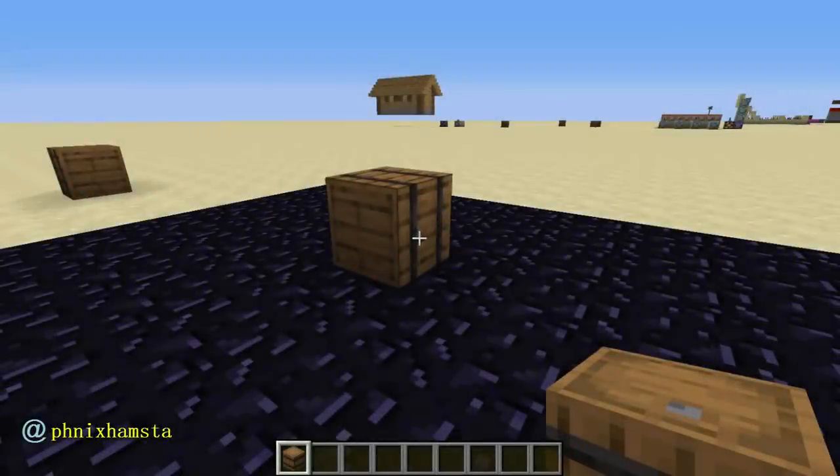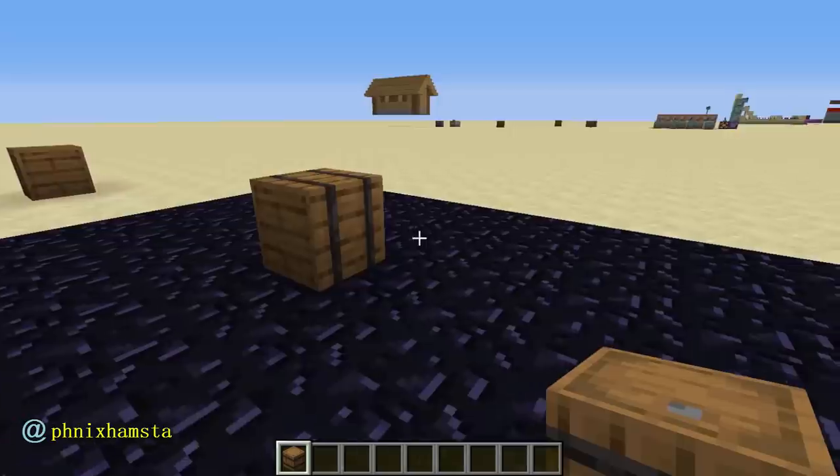Hey guys, it's Phoenix. It's been a while since barrels have been introduced into the game in the snapshots of 1.14. I still think they're going to be some sort of crate for items like chests, but instead of opening them you have to break them to get the items within them. But that aside, I did also make mention of something else about barrels, and you probably already know from the title of this video what I'm about to do.